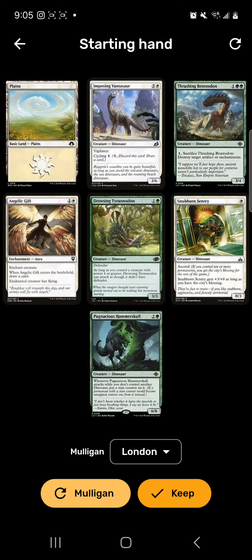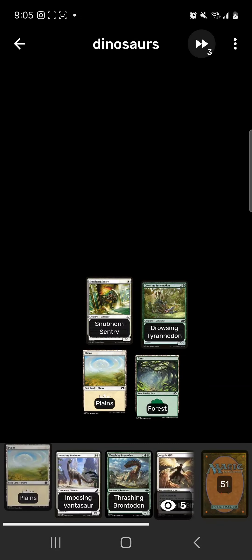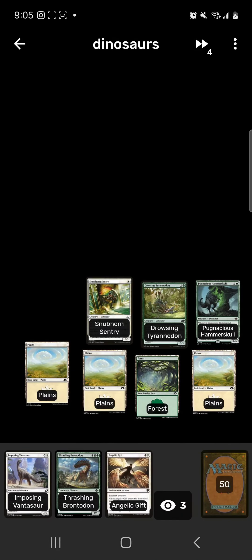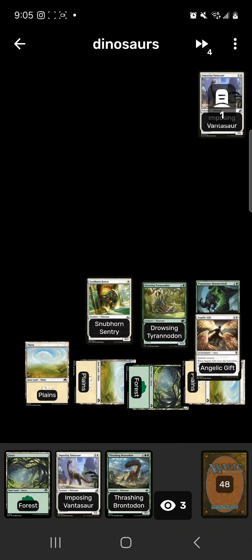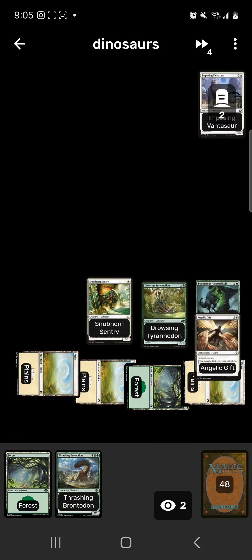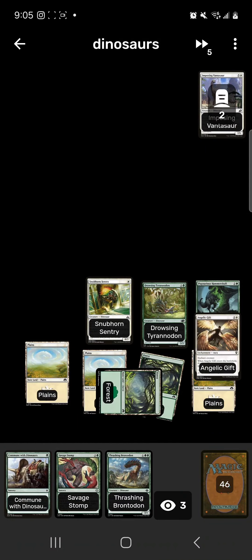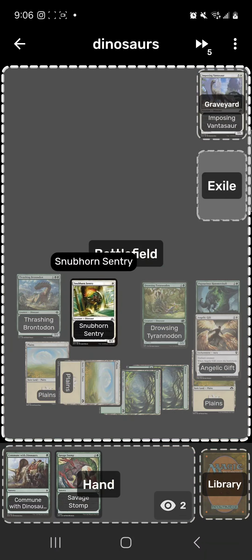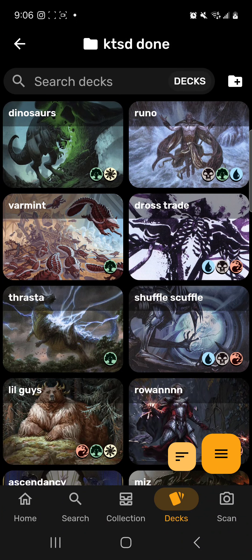We keep and play Stubborn Sentry. Forest, Drooling Tyrannodon, Plains, Pugnacious Hammerskull — swing for three, Plains. Cycle Imposing Vantasaur, Angelic Gift to give it flying and draw a card, cycle Imposing Vantasaur again, draw a card, swing for six in the air and three on the ground. Then Thrashing Brontodon gives us the city's blessing since we have ten permanents — swing for three, six, twelve, and six in the air. That theoretically wins the game.